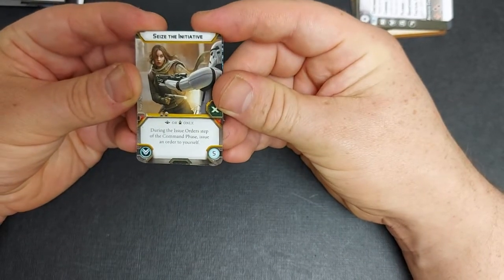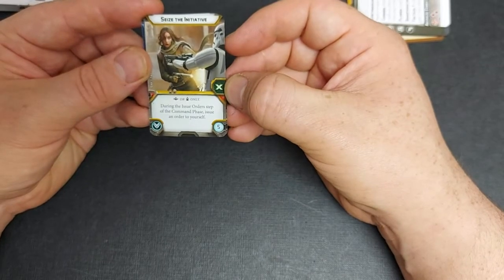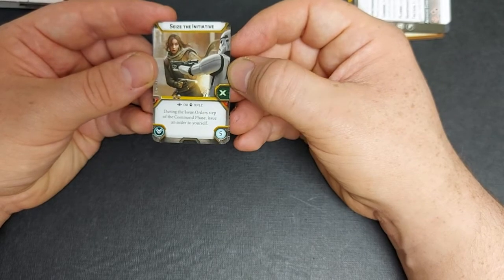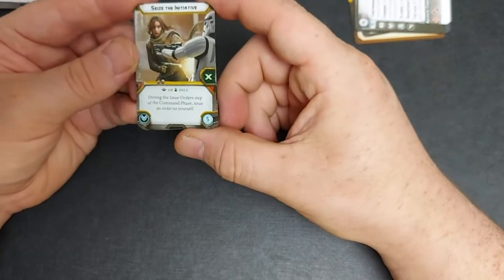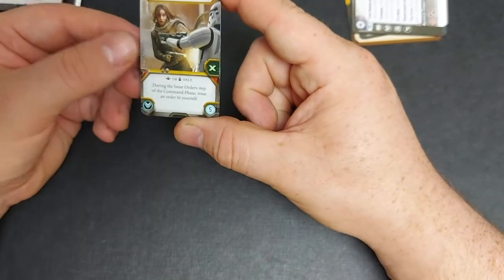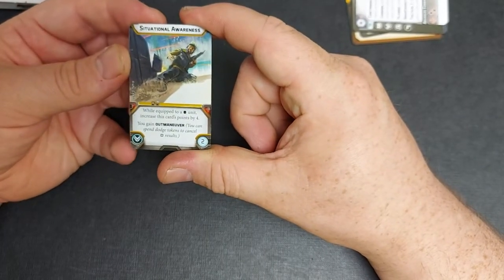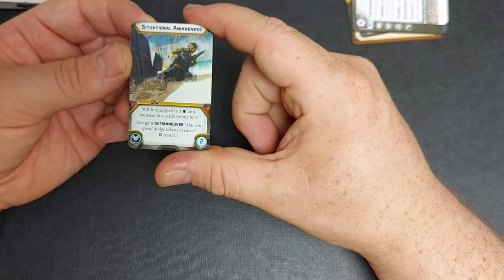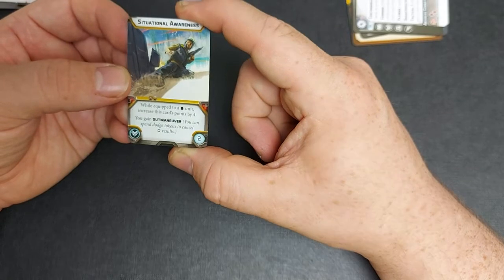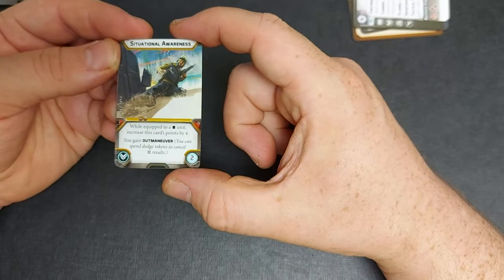We have Seize Initiative which is for commander or operative only — it's a one-use card. During the issue order step of the command phase, issue an order to yourself, so if your token hasn't come out and your activation card hasn't given you a token, you can grab one for yourself. Situational Awareness: if equipped to a heavy unit, increase this card's points value by four. You gain Outmanoeuvre — you can spend dodge tokens to cancel critical results. So a nice little one to give to a character or trooper unit for a cheap upgrade.